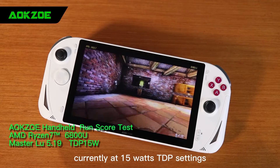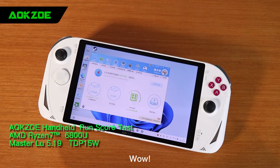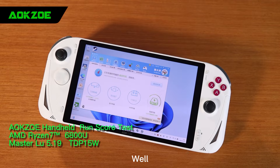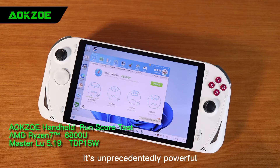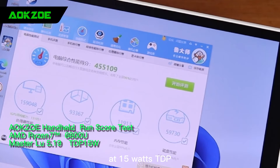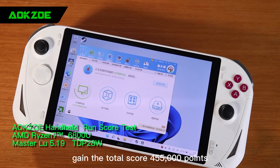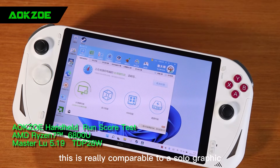Currently at 15 watts TDP settings. We skipped the running score process. The GPU test shows it is running at 200fps. The score is about to be completed — let's wait and see. It's unprecedentedly powerful. The OXO handheld 6800U at 15 watts TDP has a total score of 455,000 points, and the GPU is up to 93,000 points. This is really comparable to a solo graphics card.